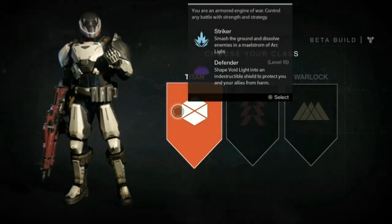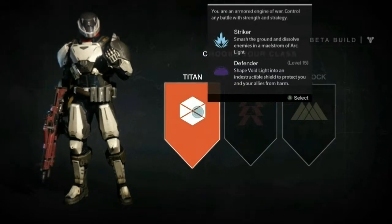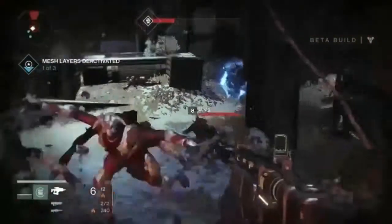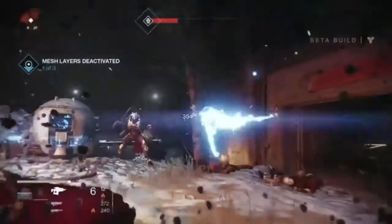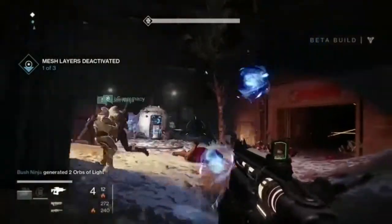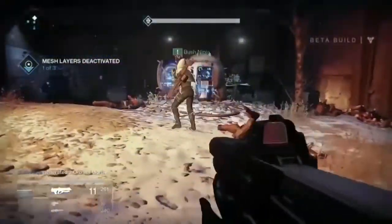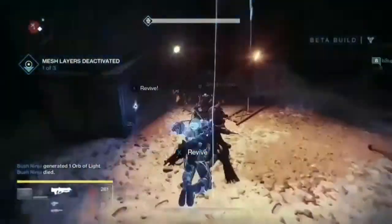Starting off with the Titan. In the beginning for the beta, he definitely played very well as an area DPS tank-like character. He can take more of a beating than all the other guys. His melee has that electrified cooldown that you see there. Now when other characters use their supers, they drop these Orbs of Light. You can pick those up to charge up your super, and when he gets his super, he does the Hulk smash!